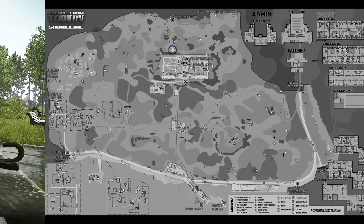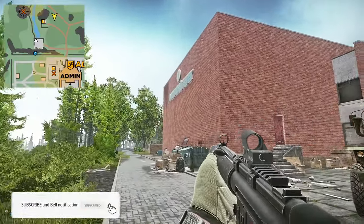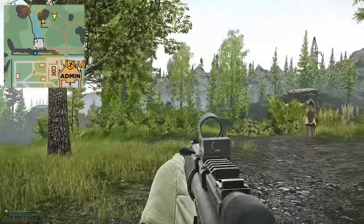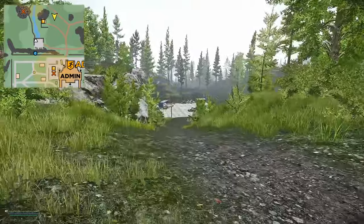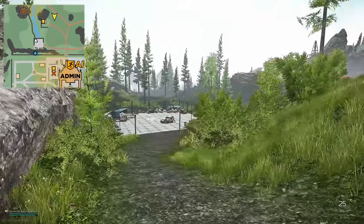Once on Shoreline, what you're going to want to do is head north of the resort. You can see the resort right here — that's West Wing over there, and this is the north building, or admin building, or theater building. Continue north like you're heading towards the extract, go through the gates, then turn to your left hand side and follow a pathway down to this little area where you have a load of bins.